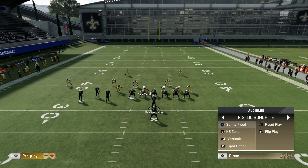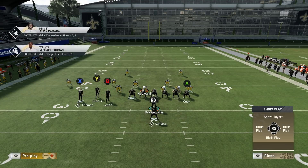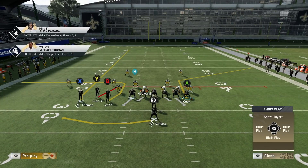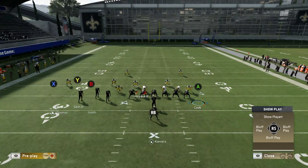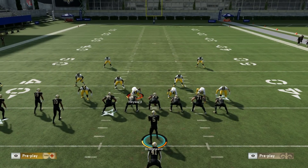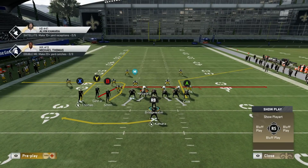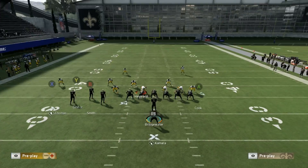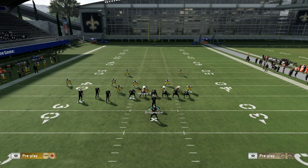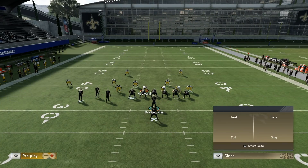That takes us to our next play: Saints Flood. The Saints Flood is centered around this route that Jared Cook is on — he's on this quick-breaking corner route. This one is more focused around man coverage; you can destroy man coverage if you're dealing with it. But it also gets in between zones as well, which is nice. It's a quick-breaking route so you'll have to pay attention to that, but we have a great setup to get it open. Block your running back — he's on the swing route, a pointless route.